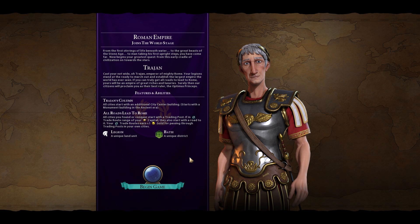So let's talk about the special unique things for the Roman Empire. First, we have All Roads Lead to Rome: all cities you found or conquer start with a trading post, so additional resources are passed along that trade route. And if your trade route reaches your capital, you also start with a road to it, which is pretty awesome. In Civ 5 you'd build roads with a worker, but in Civ 6 those connections are made by trade routes as they were in the ancient world — they take time to establish. With Rome, you immediately have that, which is a very powerful advantage. You also get plus one gold for passing through a trading post in your own cities, which is a nice boon to the economy.